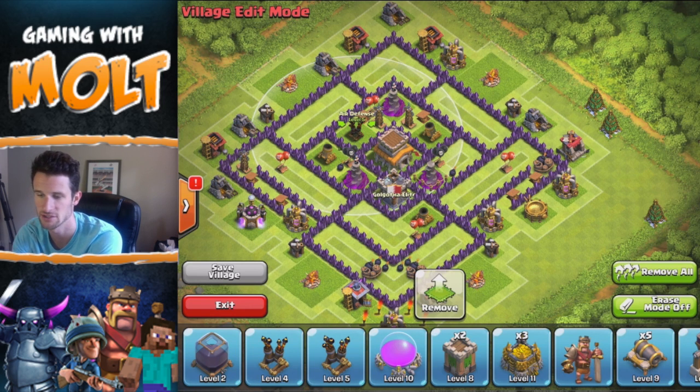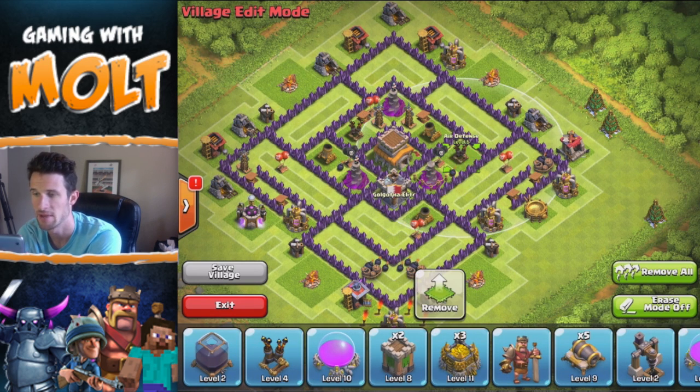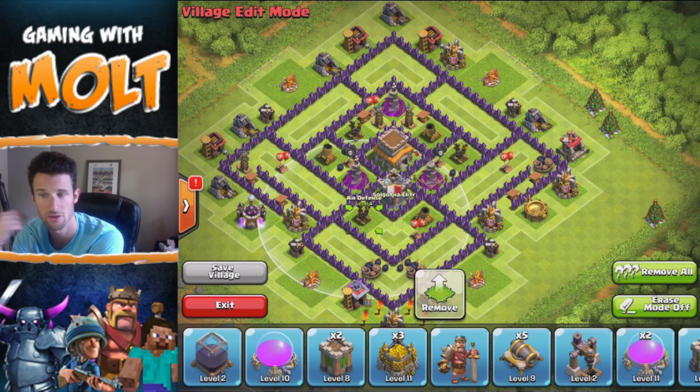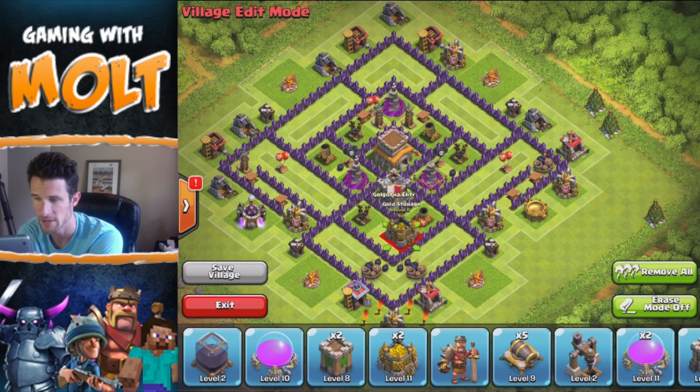The reason I did that is so that I can also triangulate my air defenses around the base as well. You can see they look a little bit awkward, but they are still in a triangle formation.